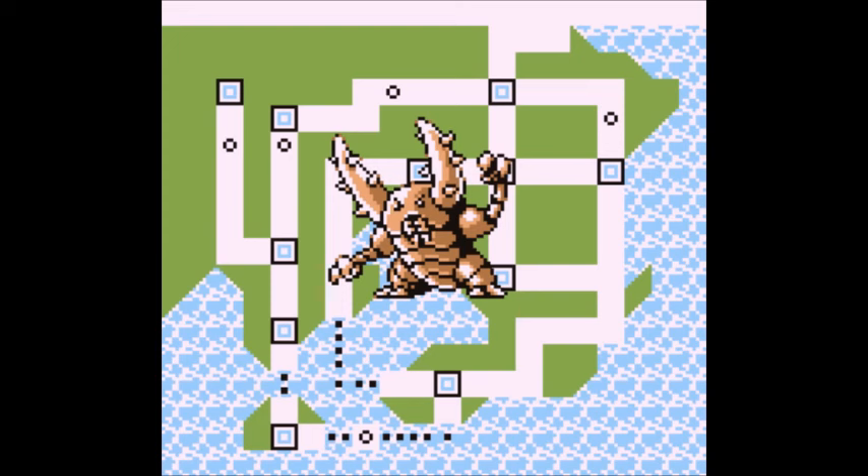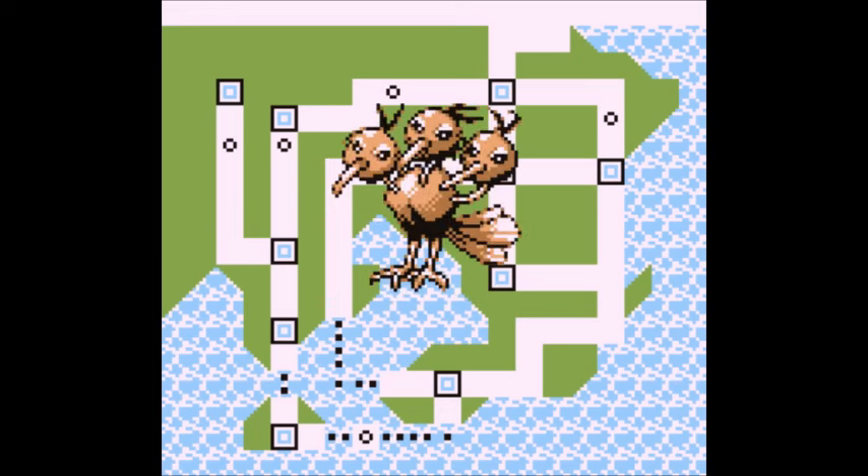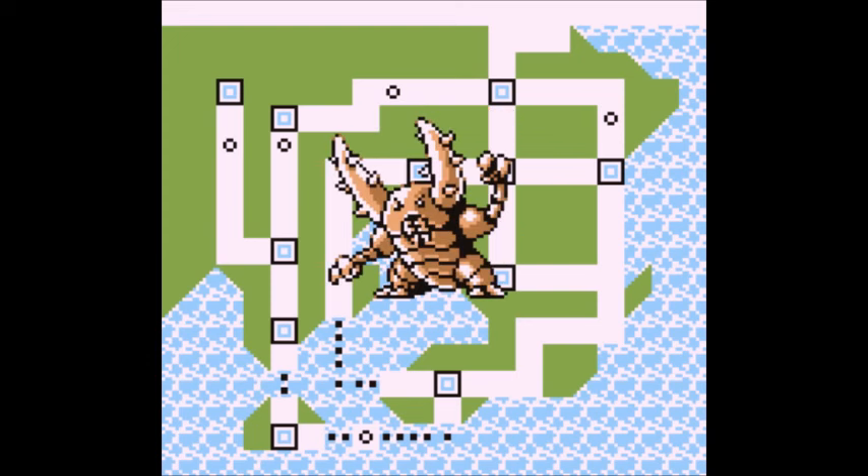Regardless of those downsides, Pinsir will still prove to be amazingly strong and helpful for any team. However, you'd be far better off using something like Persian, which can get same-type on Slash and Hyper Beam, or Dodrio, which can get same-type on Hyper Beam and utilize Drill Peck nicely. Those two can beat the league far better than Pinsir could.